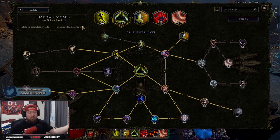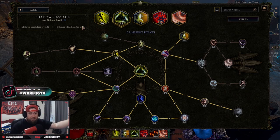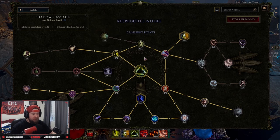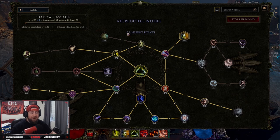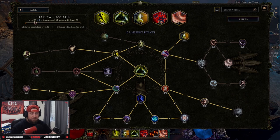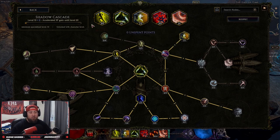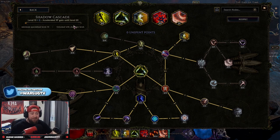You don't just respec the point and then spend it again — you have to level the skill back up. For example, if I remove a point and respec one point, you can see the skill is now level 19. So now my skill level is level 19 plus the two from my gear — I have to level this bar up to get my point back. I don't just get to spend it again. Now, when you respec, skills get accelerated XP until they hit level 20, so you'll gain it back faster. You just have to fight and kill monsters to earn that point back. Be very careful when you want to respec.